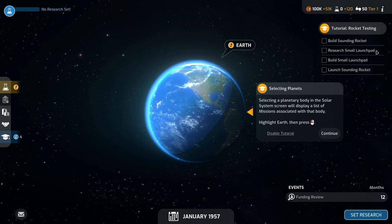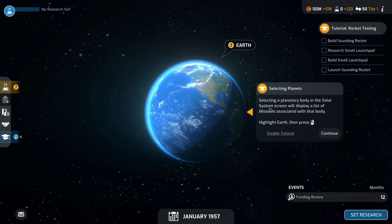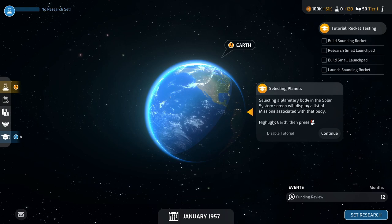You need to build a sounding rocket, research the small launch pad, build a small launch pad, and launch the sounding rocket. Selecting a planetary body in the solar system screen will display a list of missions associated with that body.